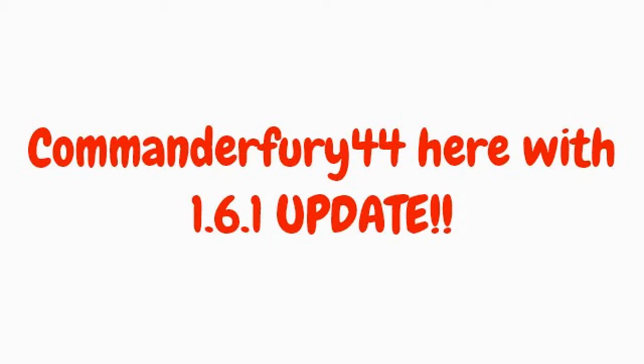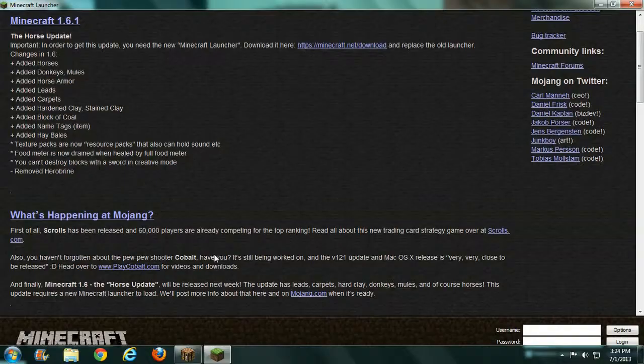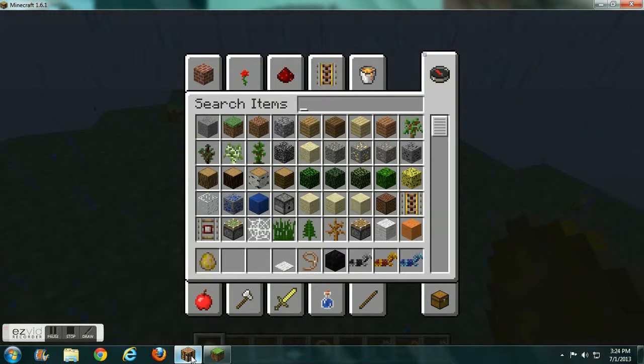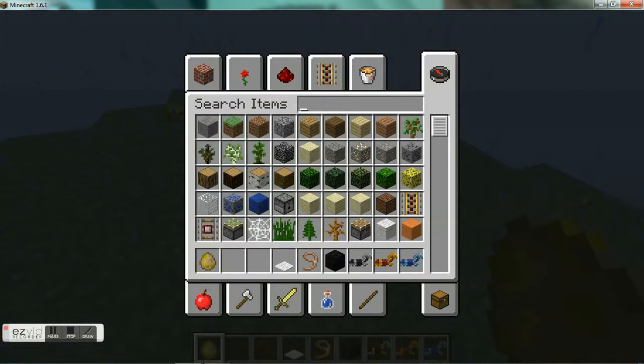For this 1.6.1 update, here we have Minecraft 1.6.1. They've added horses, donkeys, mules, horse armor, legs, carpet, stained clay, block of coal, hay bales, and of course removed Herobrine. I've already downloaded it — you have to download a whole new launcher, it's not that hard.